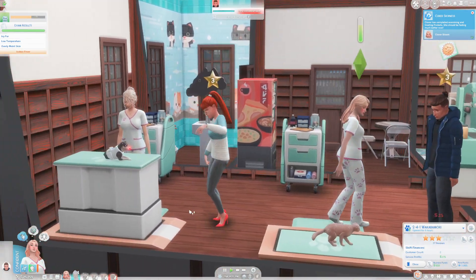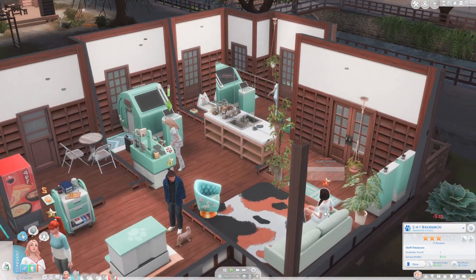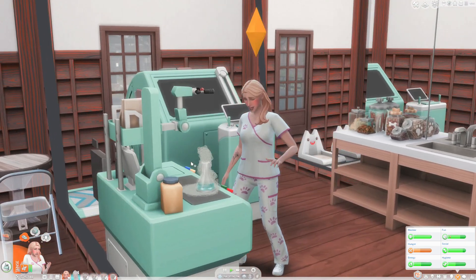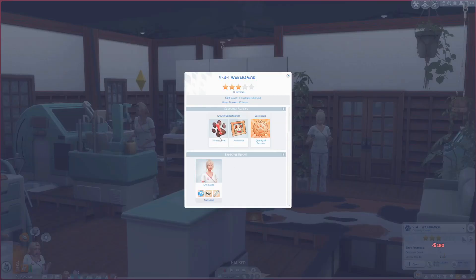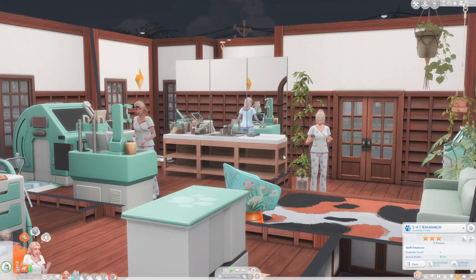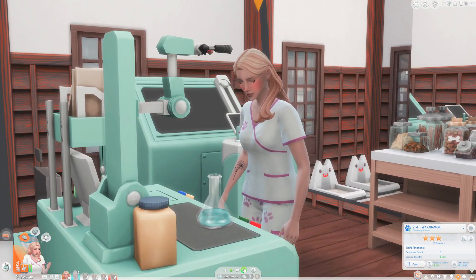We'll let Emmy finish up over here while we do some lab work. Clover's now crafting some surgical items to calm pets down when they have surgery. We're working a little late but we're going to close the vet clinic anyway. Growth opportunities: stress — try calming a pet. We have good quality of service and the ambiance could be better, but overall we made more money today than we lost, which was really good. Emmy's going to head home. We gave her some training so hopefully she'll do better next time.